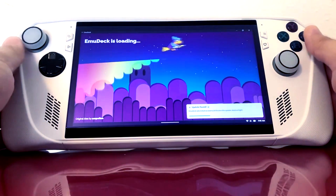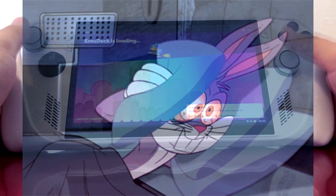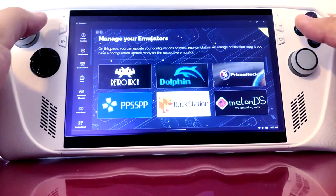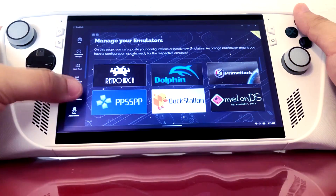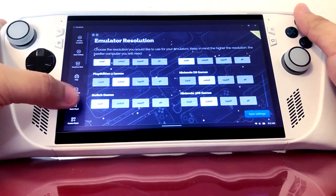The sleep functionality on the ROG Ally and the Lenovo Legion Go aren't exactly like the Steam Deck because Windows just doesn't operate that smoothly. It doesn't focus on stopping everything and resuming cleanly, because Windows has a ton of layers it needs to go through just to start the system and put it to sleep.